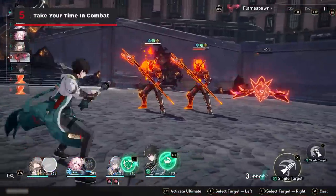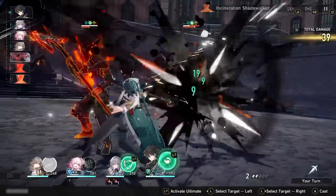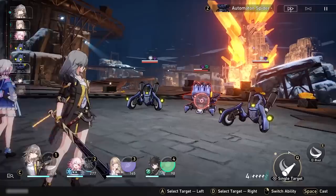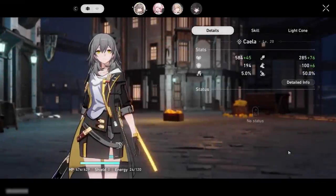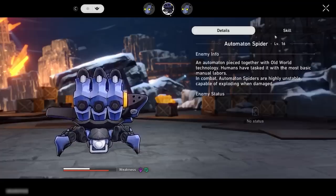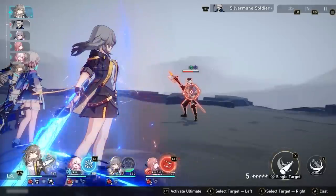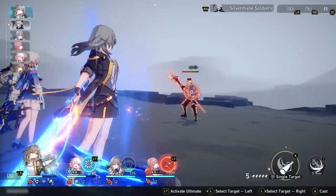One of the benefits of switching away from action-oriented combat is that you can take as much time as you need in between turns. There's also a ton of information you can glean during combat by opening up the character and enemy menus to look at stats, skills, current buffs and debuffs, and more. The info is all there for you to use, so don't act carelessly — there are often many ways out of a difficult situation if you just slow down and look around.